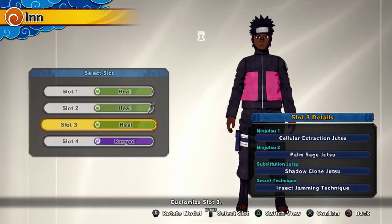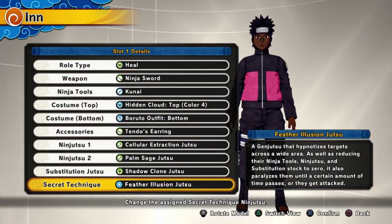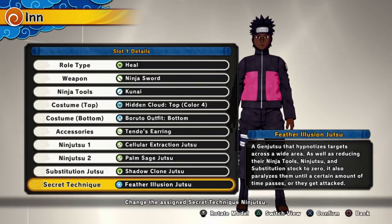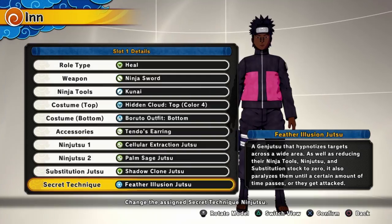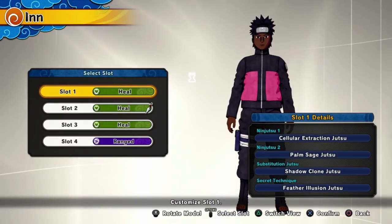First place — if you've seen any of my content, you already know what this is. First place is Feather Illusion Jutsu. Feather Illusion Jutsu literally puts everybody on the enemy team to sleep, and the range on it is massive. Not only does it put them to sleep, it also resets their substitution jutsu, ninja tools, and jutsu all to zero. A good thing to know is if people are in the air when you pop it — say they're over a cliff — they'll go to sleep in midair and you'll get kills that way.